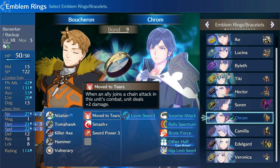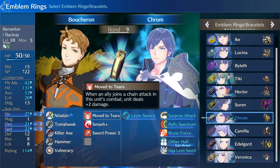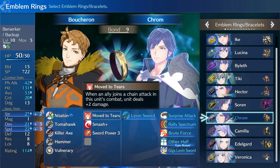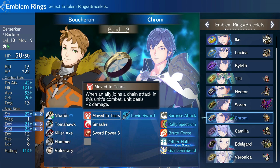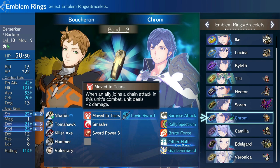I was originally using Marth with Boucheron to get extra attacks so that Move to Tears would also trigger through things like Divine Speed and Break Defenses. Now I'm far enough into my Maddening run where I've temporarily lost access to a bunch of my emblems, so I had to find a replacement to keep Boucheron performing well — and that's where I found Krom.